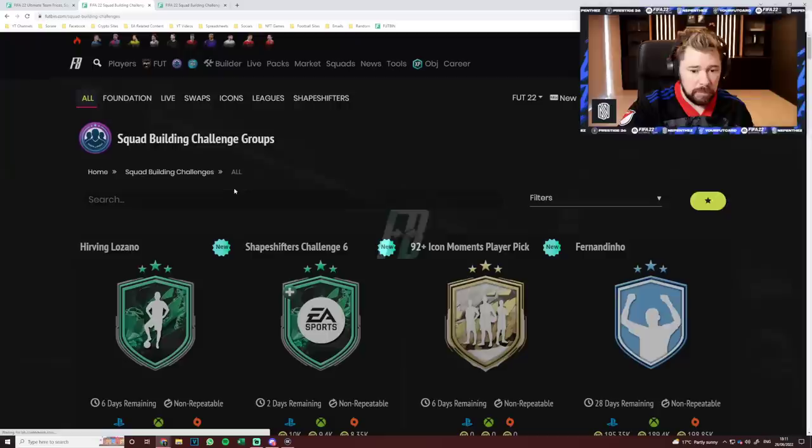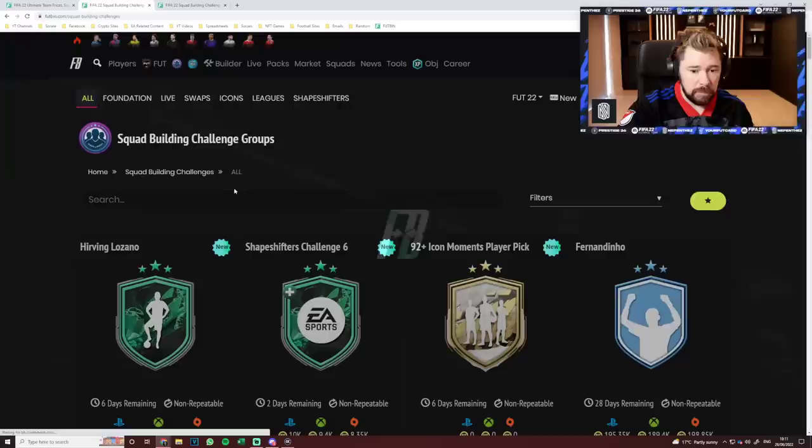There you go guys, the mini-release is there. The 92 plus icon pick is there — I think it's great. Lozano first glance is 230K, which means it's probably going to come in at about 180-200K. I think that's cracking value. Guys, that is going to be the end of the video for today. If you did enjoy it, be sure to leave a like, rating, comment, subscribe to my channel if you haven't already. For now guys, I'm out. Peace.